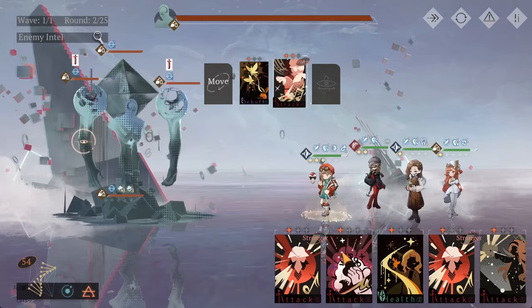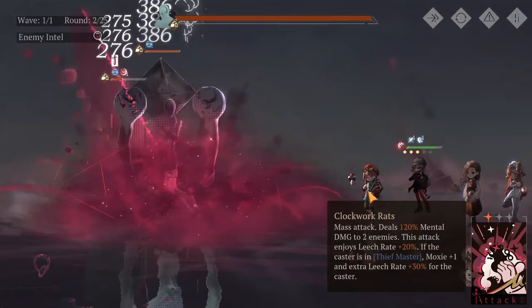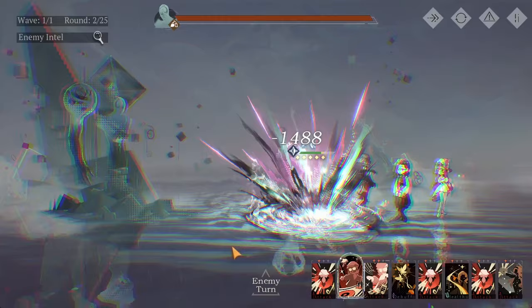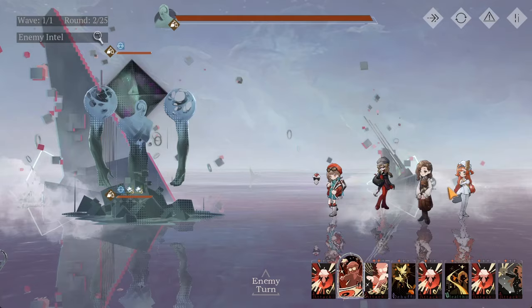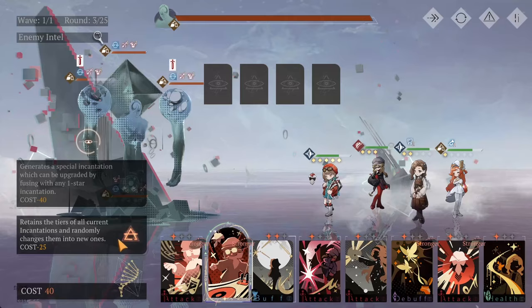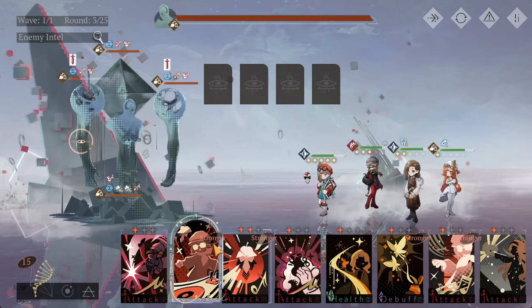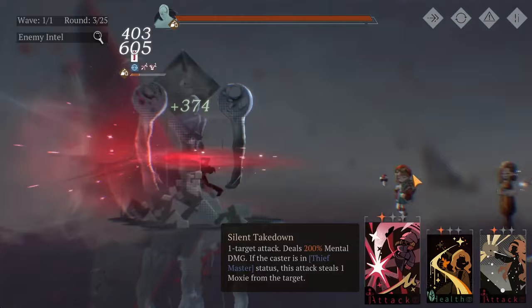We're going to slide this over, debuff the enemy, and use Melania's skills because we also want to get Melania stacking. The main goal is that by round four you should have a Regulus ultimate, and maybe if you're lucky, a Melania ultimate as well. We got really good flops here but we're actually going to re-roll these cards because we want to get more Melania cards to get her ult ready and also pre-buff. We have two Melania cards — perfect. Let's use our two Melania cards here and simply use a Sinetto card.